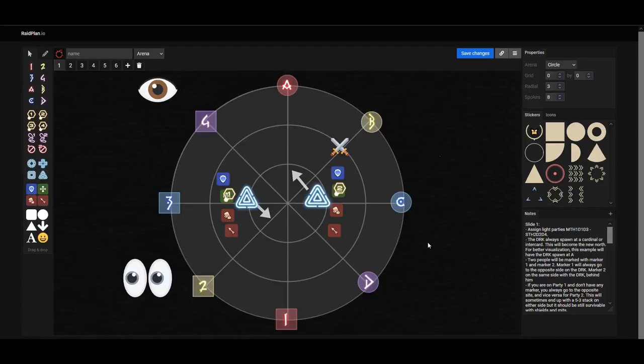Here are certain things that you need to know first of all. There are going to be two adds that will always be spawning on the west side and the east side — in this case towards the street side and the seaside. Second, there is always going to be a Dark Knight that is going to be spawning on the intercardinal spots on the arena. In this case it is at the northeast side, but it can be on the northwest, southwest, or southeast side.